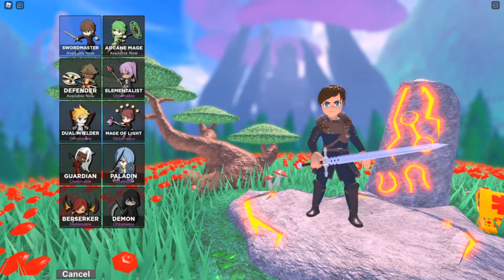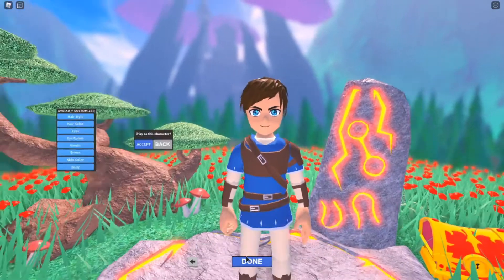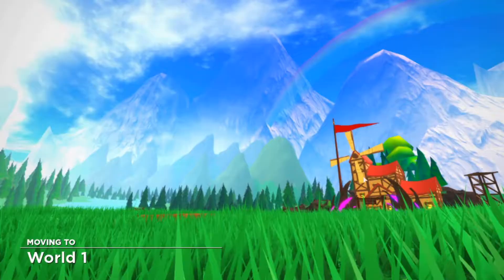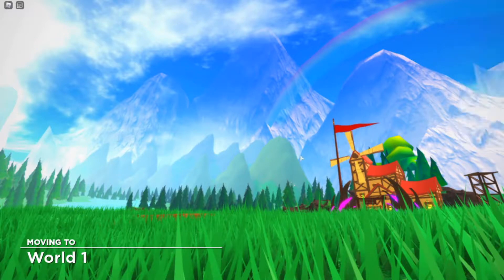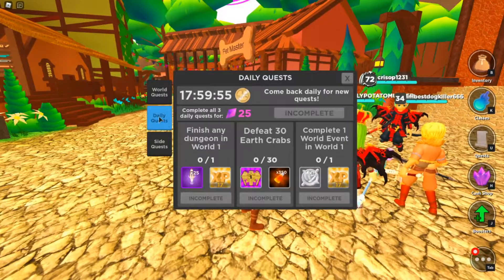The first step is to create a new character. You can pick any of the three classes: Sword Master, Arcane Mage, or Defender — I just keep choosing Sword Master. Don't bother with any cosmetics, just click play with all the defaults. Once you're in World One, press Quests, then Daily Quests.